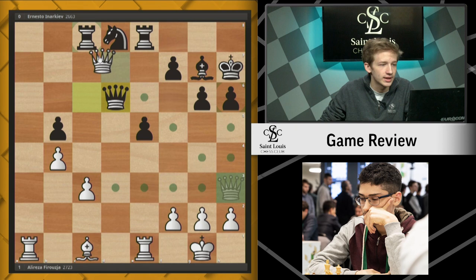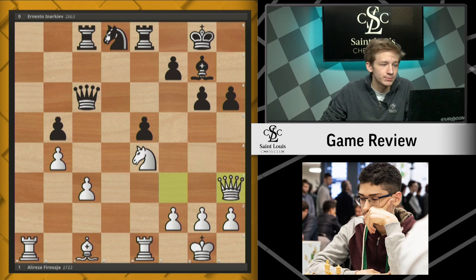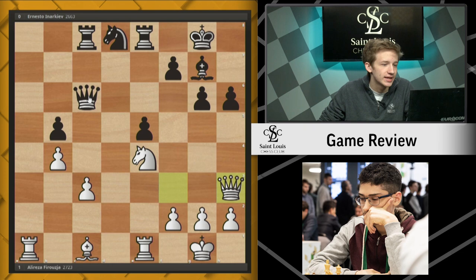This would be disastrous for black. So what black needed to do here was simply play Ne6, allowing white to capture this h pawn, and then looking for counterplay with the move f5. This would have been a great way for black to stay in the game. This f5 pawn break could come with devastating effect, allowing black to roll the center forward and capture on c3. Unfortunately for black, he did not find this solution to his problems, instead choosing Qe6, which simply allows the tactic we just looked at.